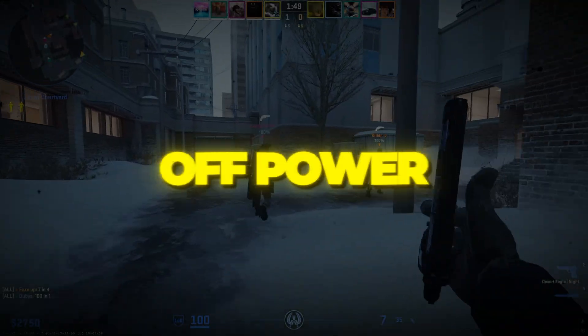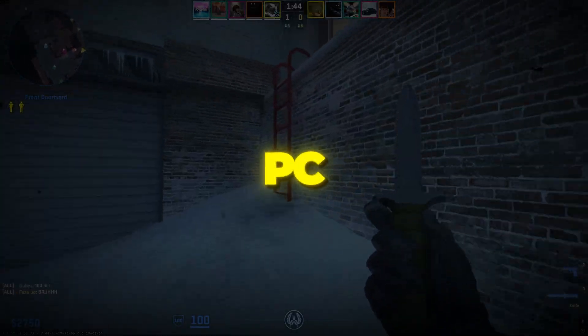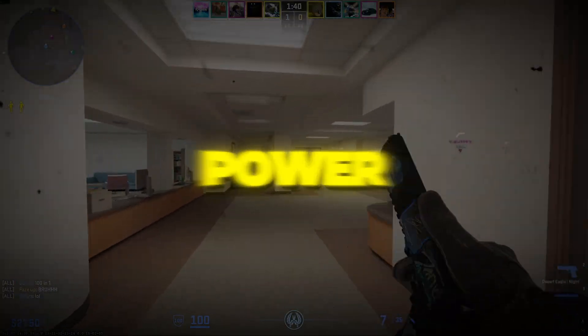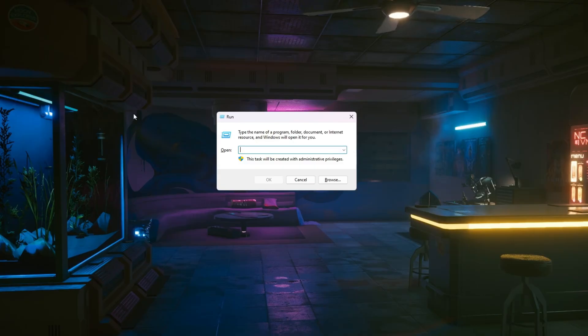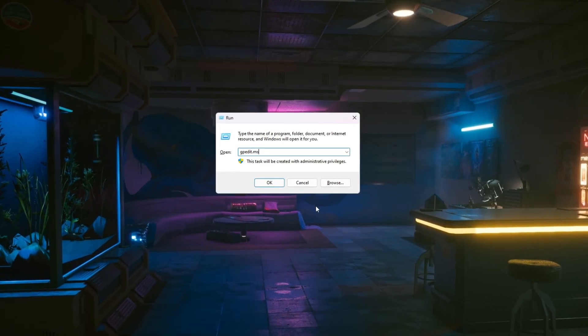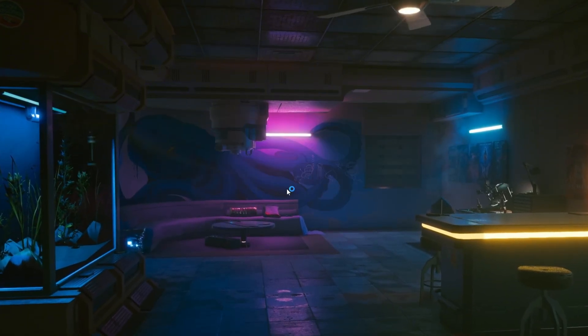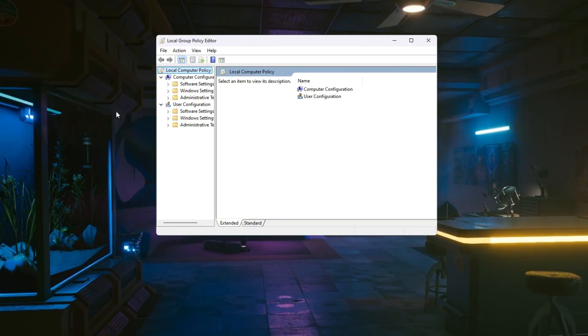Step 1: Turn off power throttling in Windows for Counter-Strike 2. When you play Counter-Strike 2 on a low-end or budget PC, it's extremely important that your computer always uses its full power. Windows has a feature called power throttling. To turn it off, press Windows + R together on your keyboard to open the Run dialog. Type gpedit.msc and press Enter to open the Local Group Policy Editor, which lets you change detailed Windows settings.